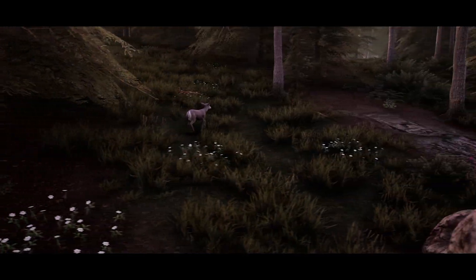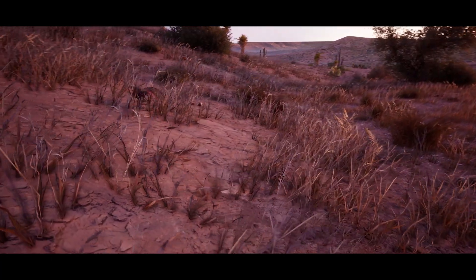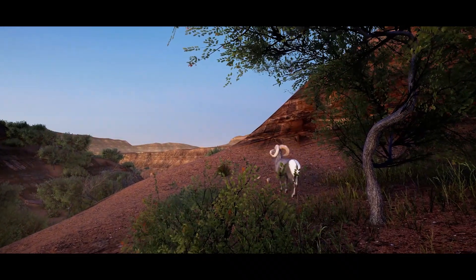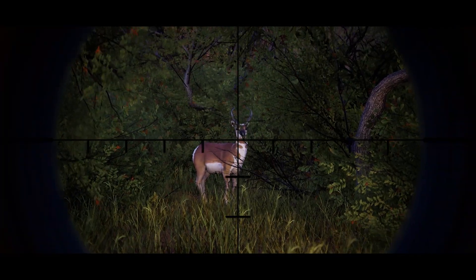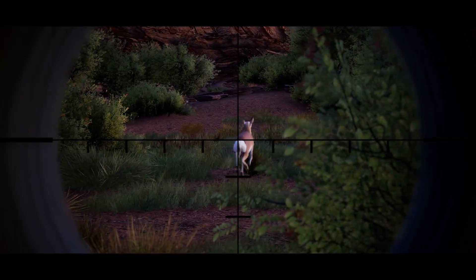It's also important to know that each species will react differently to your presence, or to a predator. Animals like bighorn sheep will instinctively flee as soon as they spot you. On the other hand, other preys, such as deer, will remain static for a few seconds before fleeing if you don't leave their line of vision. It's up to you to respond accordingly.